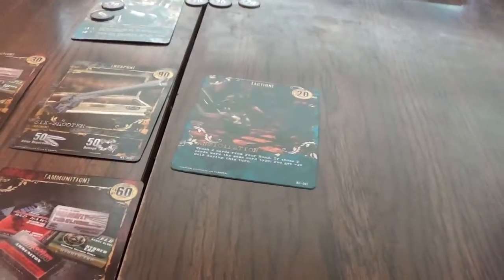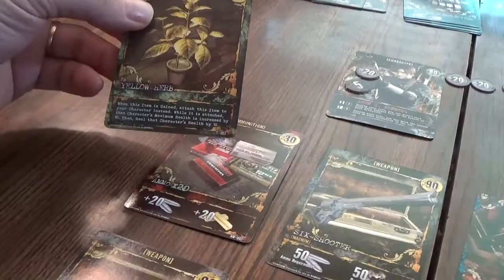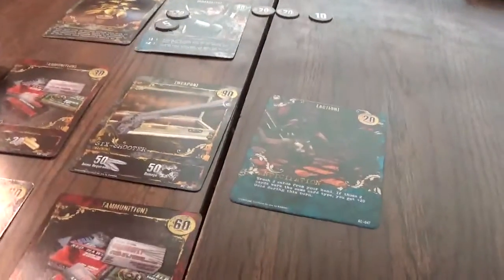I have 60 ammo. Let's use the bolt action and we beat the cerebus — that's fine. I'm not going to be using that Anticipation. We're going to attack with a six-shooter — I got a yellow herb! My maximum health is increased by 10. I'm going to be using this six-shooter again and we beat this licker. So there we go, I think we're on a good roll now.